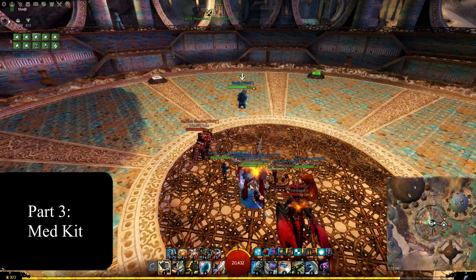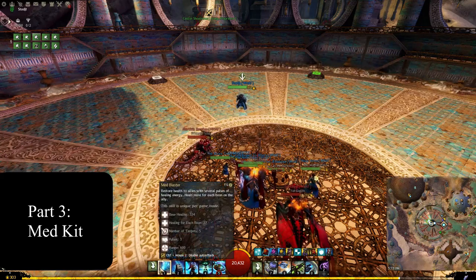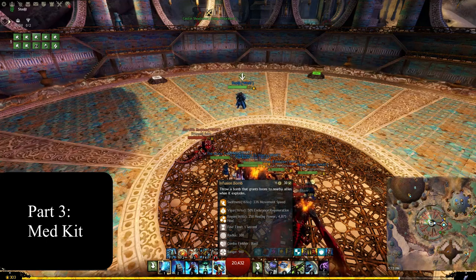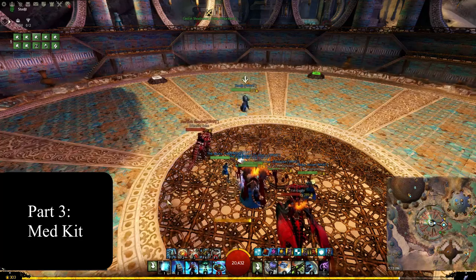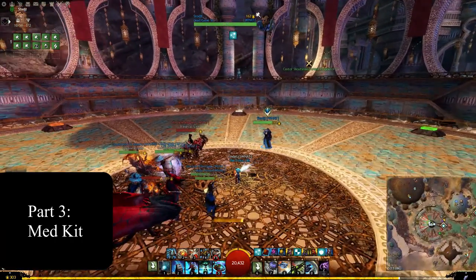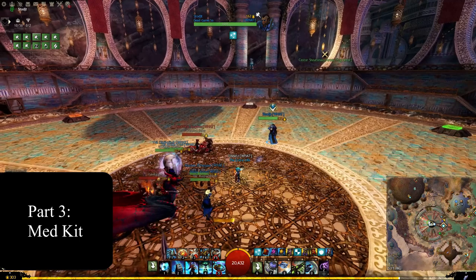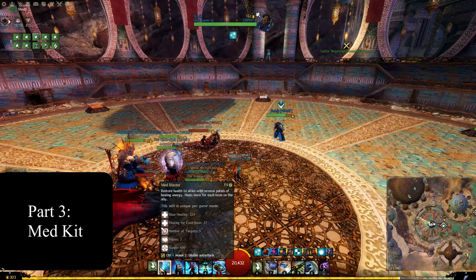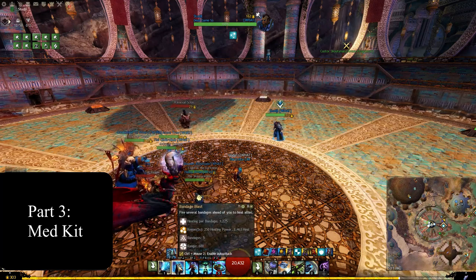Going into Med Kit first, you have Med Blaster, Bandage Blast, Cleansing Field, Vital Burst, and Infusion Bomb. Med Blaster is probably the easiest way to heal — when you spam it, it's basically a hosepipe of healing. It gets three pulses out during its animation and keeps the squad topped up. It's not as much healing as your other major skills, but it's super low cooldown, so be spamming it whenever you're in Med Kit.